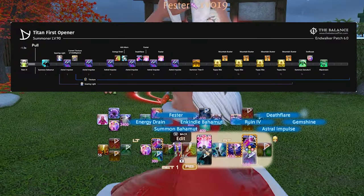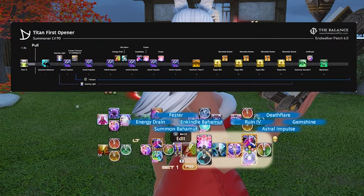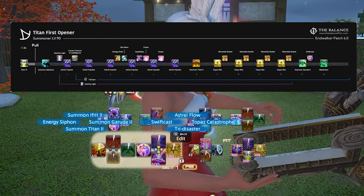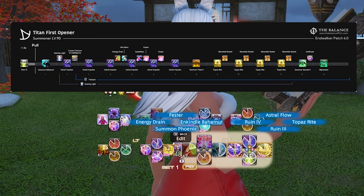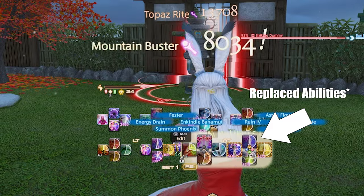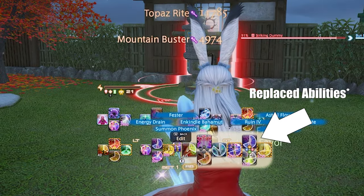Summoner has a relatively easy rotation of phases, which is burst phase, go through your three summons, burst phase again, go back through your three summons. I have enlarged my cross hotbar and turned off all of my visuals just to show you what I mean. As you can tell, all the abilities just basically replace each other as I go through my rotation.